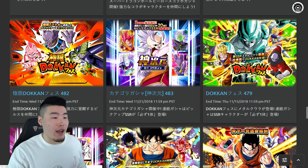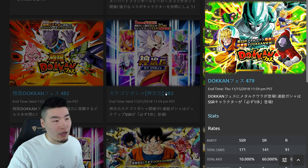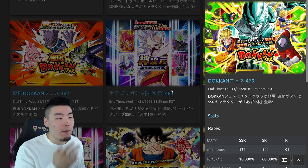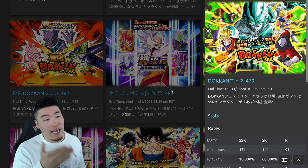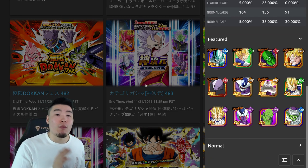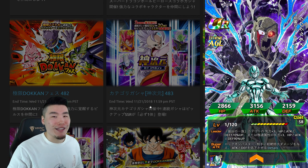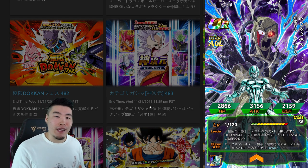As far as Dokkan Fest banners go, the first one we should be getting on Global next is the AGL Metacooler banner. It's between this one and the next one — there are only two Dokkan Fest banners that Global is missing right now. I'm pretty sure the next one coming with the next celebration in March will be AGL Metacooler. His banner is okay — not bad — but it's definitely one of the more skippable Dokkan Fest banners. AGL Metacooler is a really, really good unit and I would love to have him, but not so much that I'd be willing to break my commitment to no summoning until the 4th year anniversary.